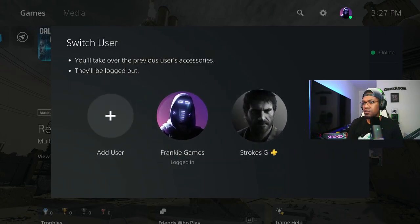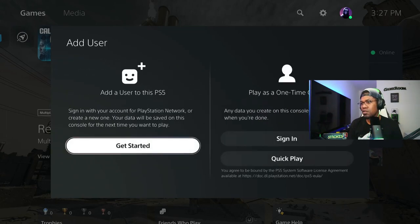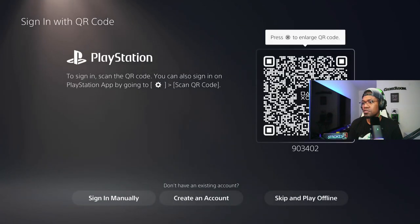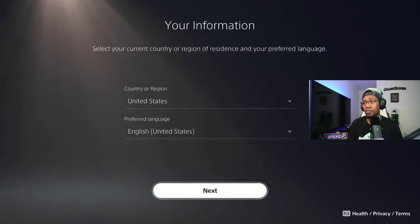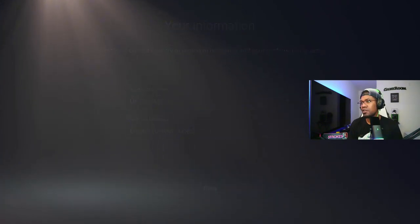I already have my secondary here which is Frankie Games. You're going to go to add user, get started, agree to the agreements with Sony, and go down to the middle where it says create an account. Set up a whole other account unless you already have one — just use that as the secondary. Follow the prompts and sign up.